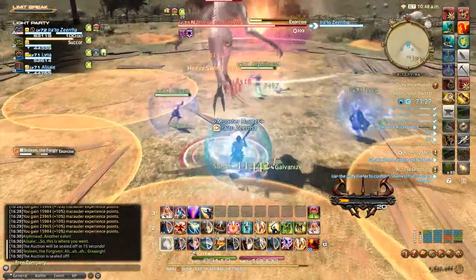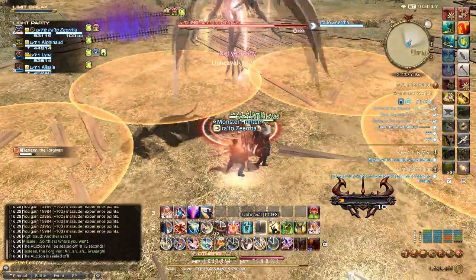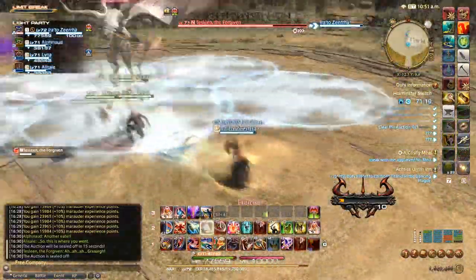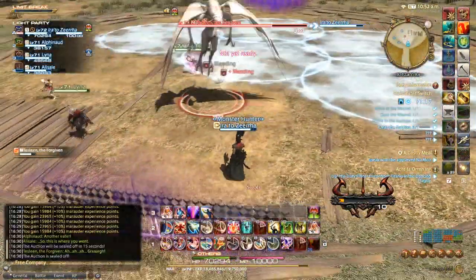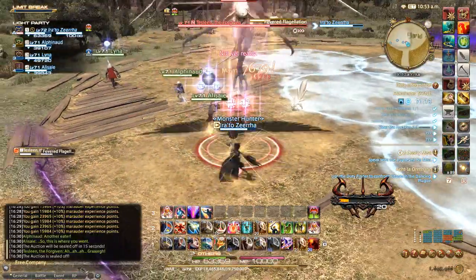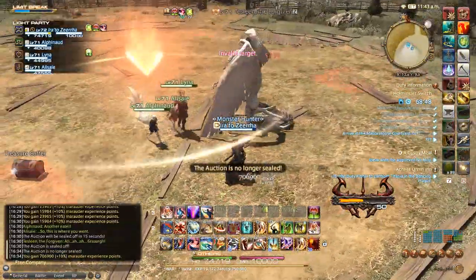When the boss casts Exercise it's going to put a stack marker on one of the players, so everybody needs to group up to avoid that one player taking all the damage. However, as soon as that goes off the boss is going to leave a puddle that gives players who stand in it a bleeding debuff, so quickly get out of it. After this the mechanics repeat, so just keep going until you can put Tessleen to rest.